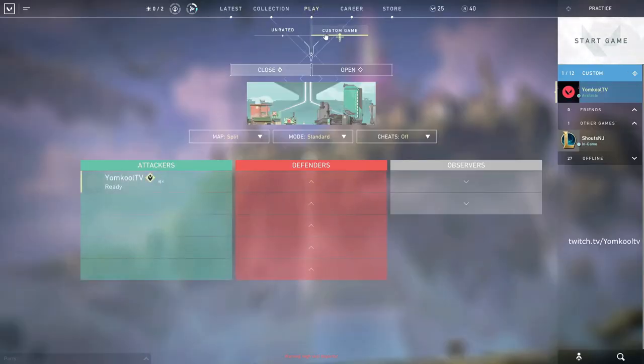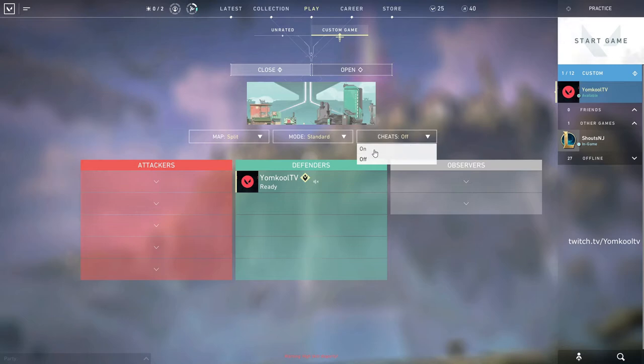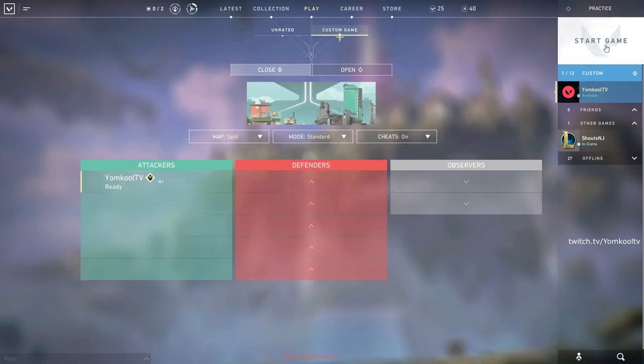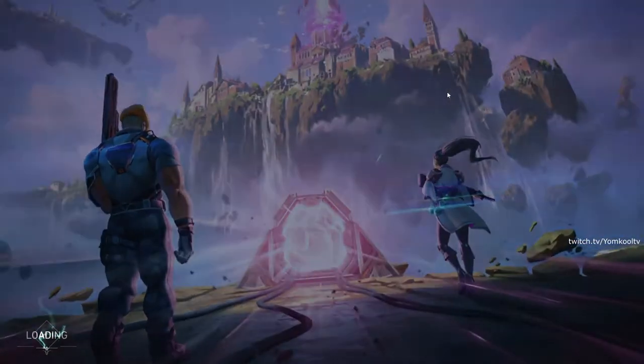So we're gonna go up here, click play, we're gonna click on custom game. You're gonna turn cheats on, you're gonna be on the map Split, and you're gonna go to the attacking side, you're gonna click start game, and you're gonna start match even though those teams are not full.